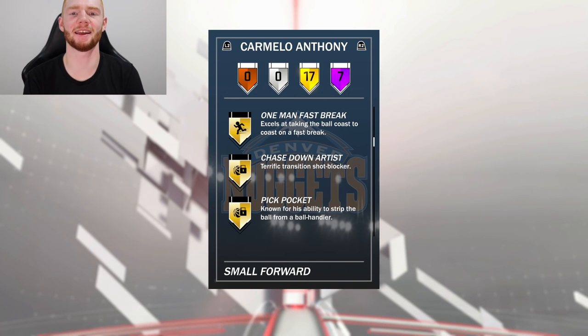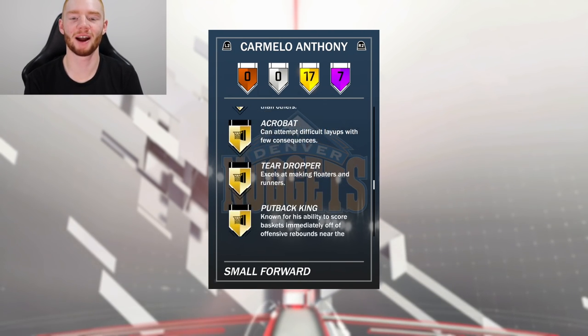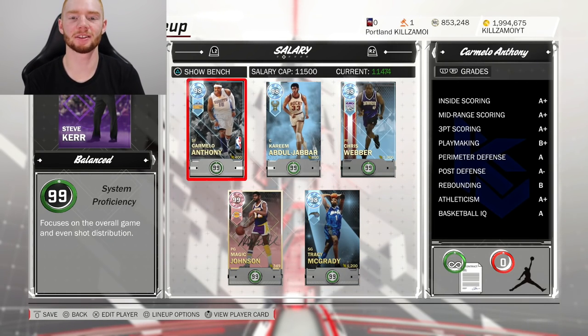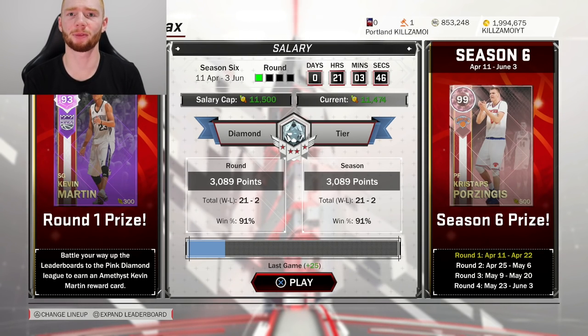It's pretty much all of the shooting badges. He also comes with 17 gold badges including pickpocket, pick dodger, posterizer, acrobat, putback king, relentless finisher, ankle breaker, and break starter. When you look at the team right now you can see he fits absolutely perfectly. I'll be running him at small forward and off small forward on the bench. I bought him for about 320k so I really want to see if he's worth it.